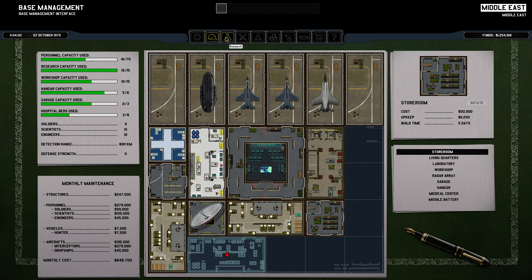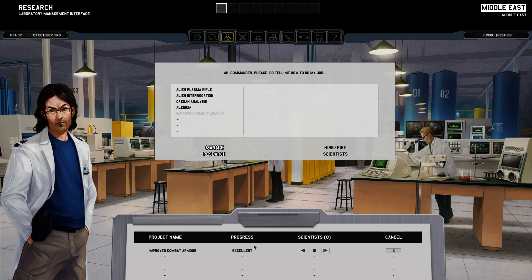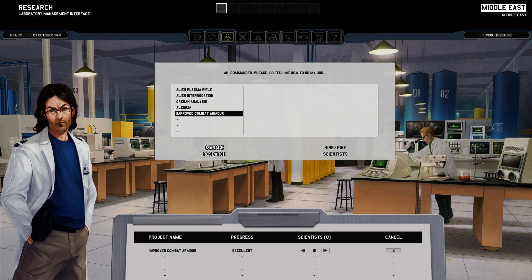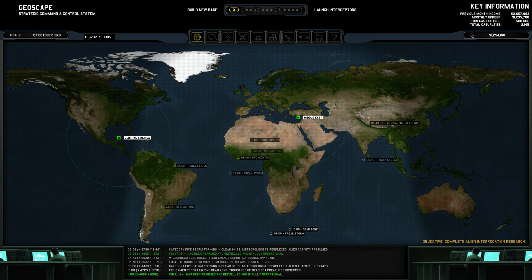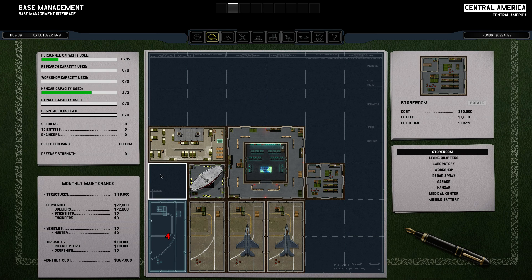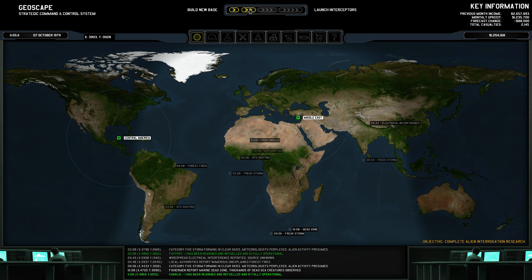So what's up in our base? We are researching improved combat armor and that should be finished soon. We are building another Foxtrot, and after we finish building this Foxtrot, I think we will be building some of this armor if it's complete before that. I do have some money but I don't think I can afford another base right now. I'm not really able to afford more buildings either. I think I should just save them.